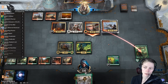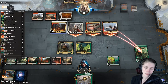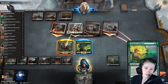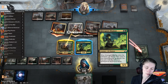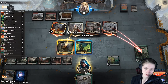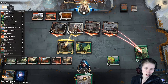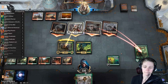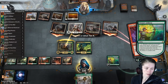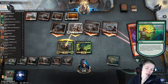We don't have anything with reach, but we do have Rakdos Firewheeler — we're not taking that over other options though. He looks like he's going to attack with everything. We don't want our Glow Spore Shaman to die because if we get a Massacre Girl then we need it for the chain. We'll block here. He plays Sure Strike — we'll just Arc Bow for seven.